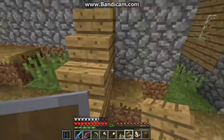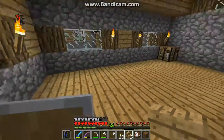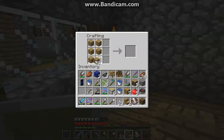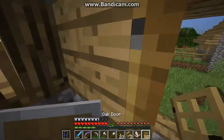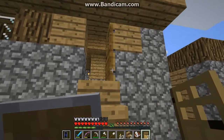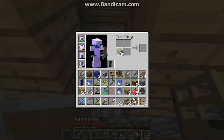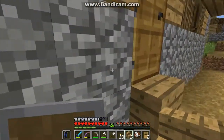We need to fix that — this guy needs a door. These villages don't always get created perfectly; they often times have flaws like that. We don't need rotten flesh, that's not useful at all. Let's shut the door — put a door there. I think I should make another crafting table right in there.